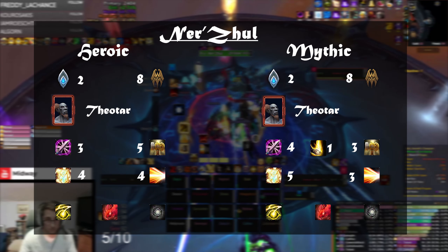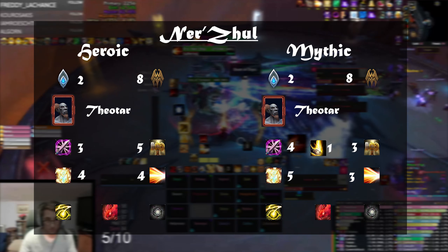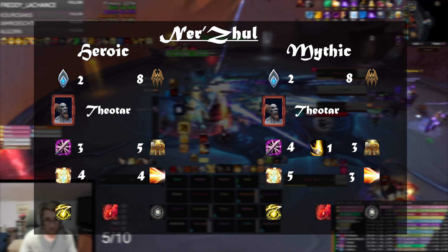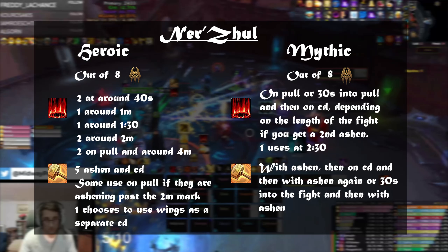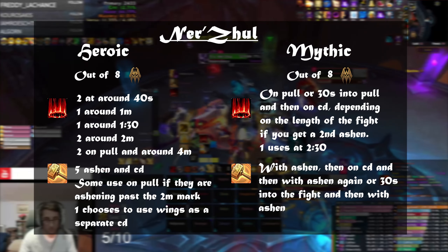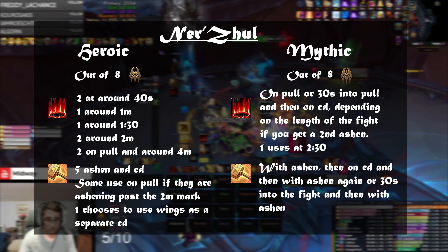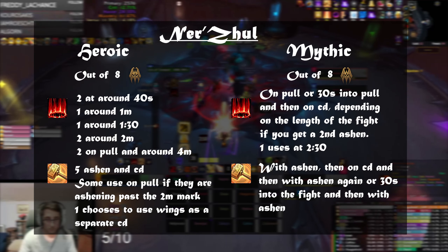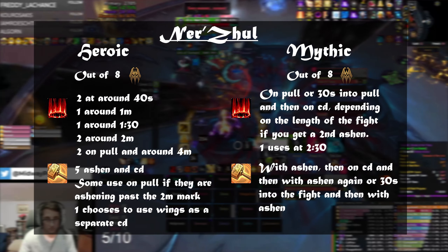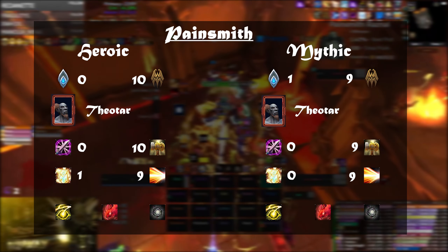On Inerva, there are still a lot more Venthyr than Kyrian with a pretty even spread of Marats and Shock Barrier. Everyone playing Marats uses Light's Hammer; some Shock Barrier players are switching to more mana-friendly options like Light's Hammer or even Bestow Faith. Cooldown usage is all over the place in heroic because the fight has so much damage everywhere — there's no single best Ashen spot; it depends on your judgment and comp. In mythic, most drop Ashen on pull or 30 seconds in, using Wings with Ashen and then on cooldown.